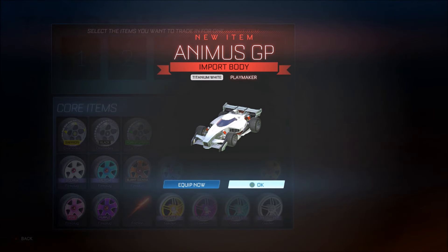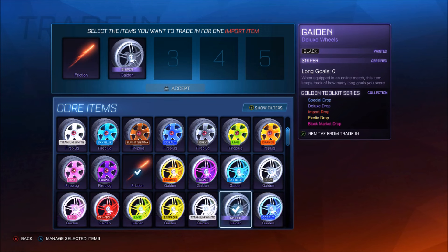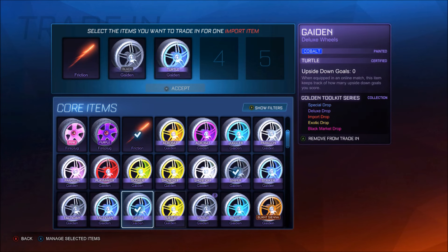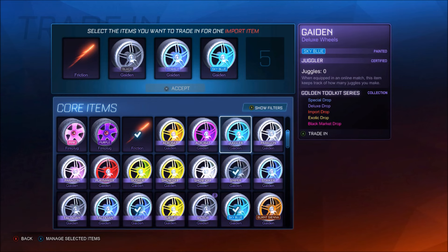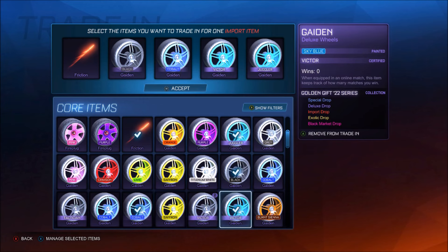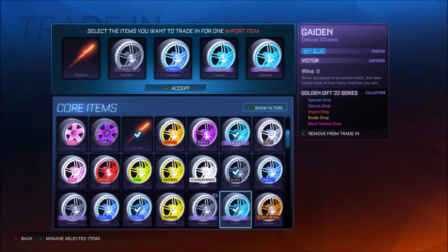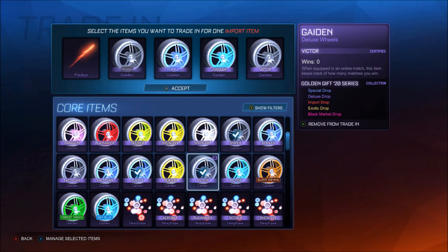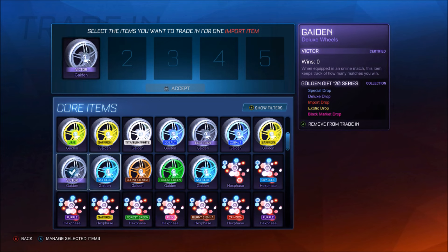We can't use it on Fortnite, therefore it's an auto W. Titanium white Animus — banger. When that first got released, honestly, the hype was absolutely ridiculous for that thing. The Scent here was quite hyped as well. How many blue Gaiden wheels have we actually got here? We've got a Striker, we've got a Juggler, we've got a Tactician there, we've got a Vixxer. We'll keep the Vixxer one, I guess. Not really that bothered though, to be fair. Crimson Triplet — this could be decent, you know.